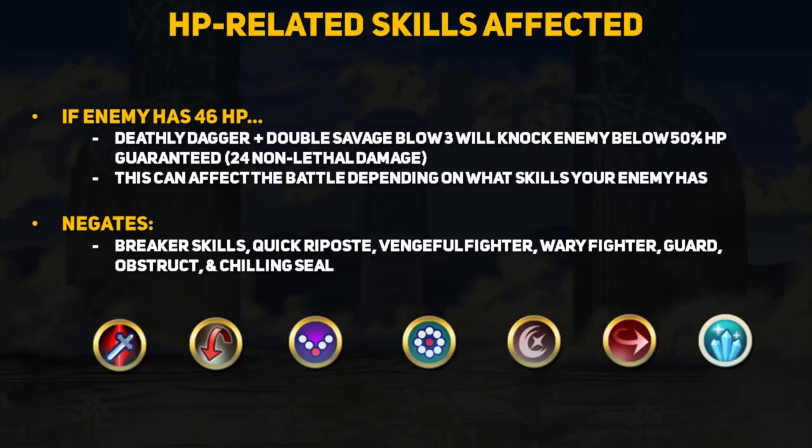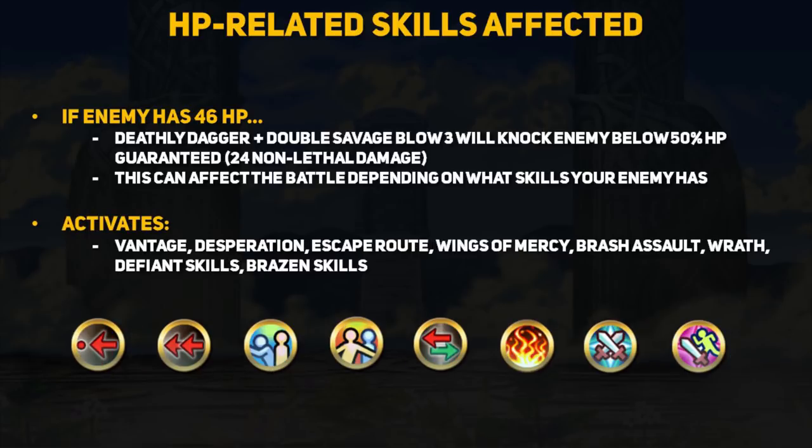However, there are also skills that activate once a unit dips below a certain HP threshold, and Jafar can trigger these to your team's disadvantage if you're not careful. Skills that can be triggered on low HP include: Vantage, Desperation, Escape Route, Wings of Mercy, Brash Assault, Wrath, Defiant skills, and the newer Brazen skills.